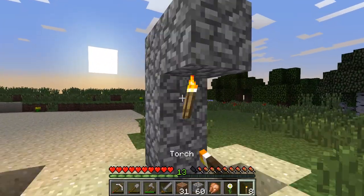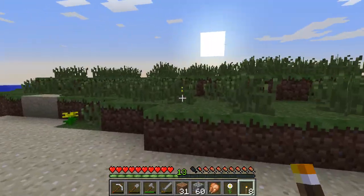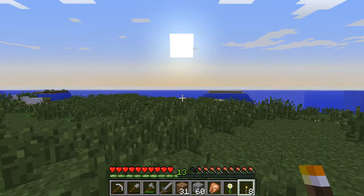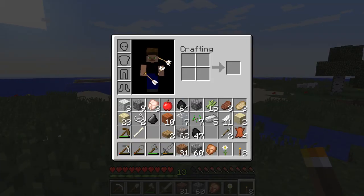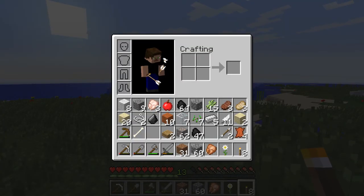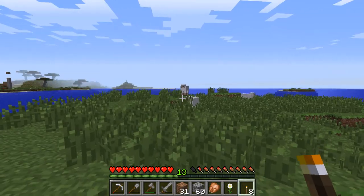Let's make a little terrain landmark or something. Just four cobblestone and a torch, torch, torch. That works for me, it's basic, simple. Got some sheep here. We already have a bed, but we can make a second bed. We don't need to kill the sheep.